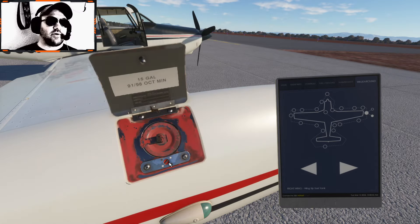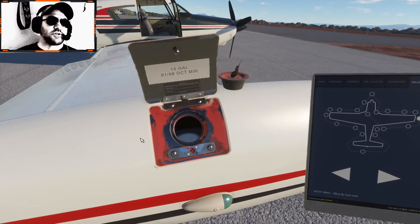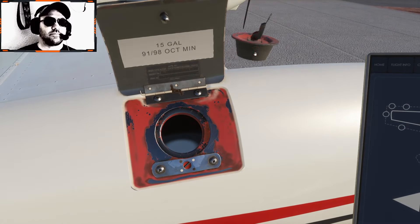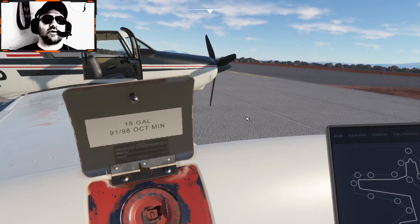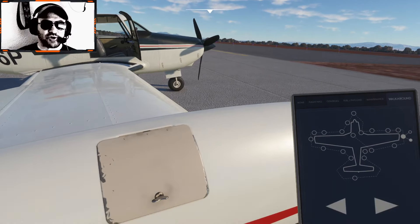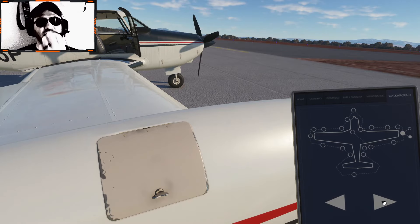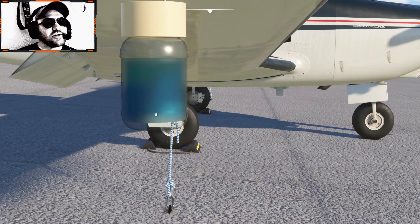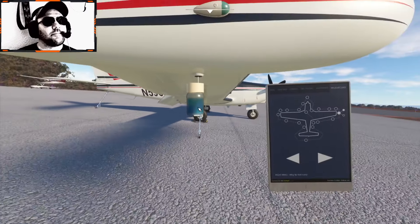We're going to look at the auxiliary fuel tank. We're just going to visually verify that yeah, we've got gas in it. Avgas is blue. And we're also going to use our little bottle here to tap the fuel, fill this up and make sure that there's no sediment or water in the gas. Looks good.